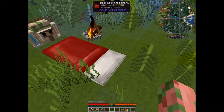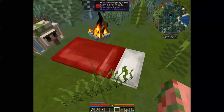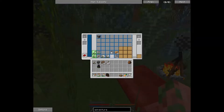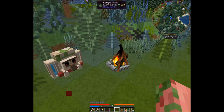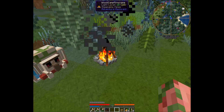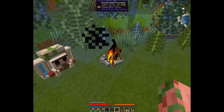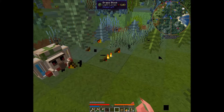and your spawn point is now set here. Even after that, you can break down your sleeping bag, put it back in your backpack, and take your backpack with you — but you're going to want to leave the campfire there, as it sets your spawn point to the campfire.